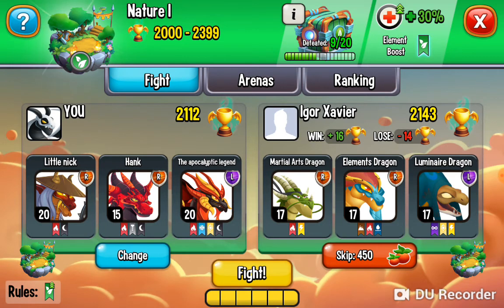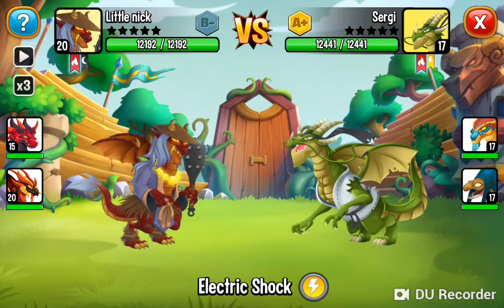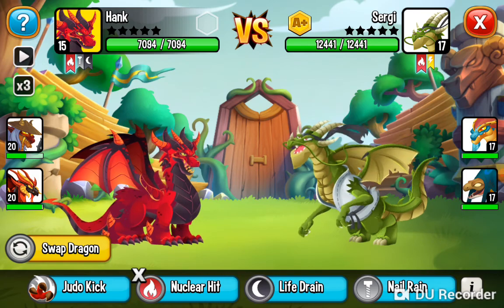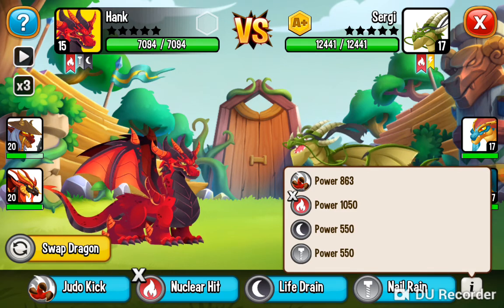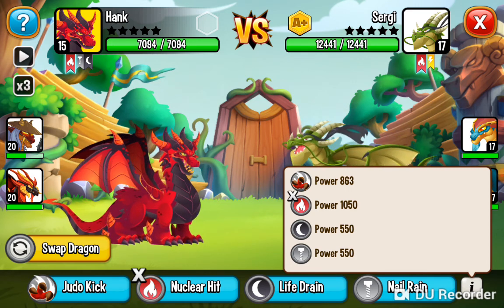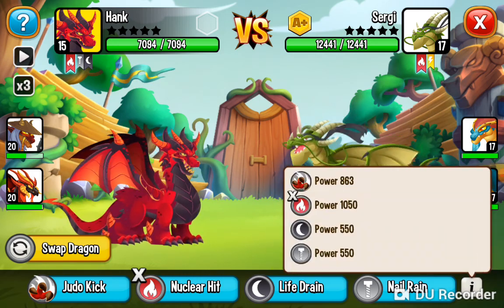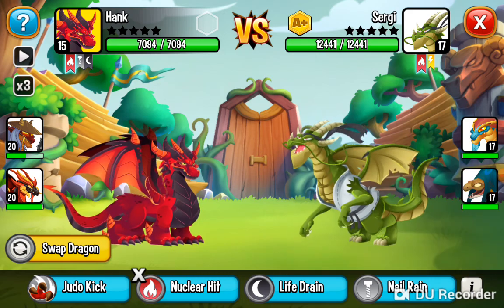There he is, oh Hank, it's old Hank. Full level 17 against level 20 and 15. So let's go to the deep red dragon. Mom, what attack do you think we should use? Let's check the attack power. Stats: power 863 — that's the highest. Nuclear hit doesn't work, so judo kick. Yep, judo kick.